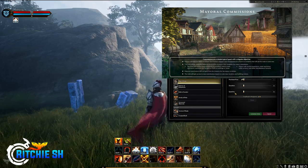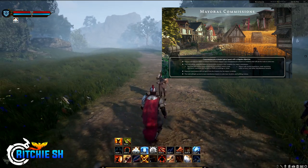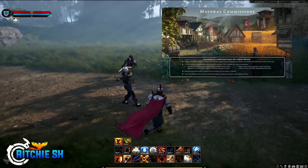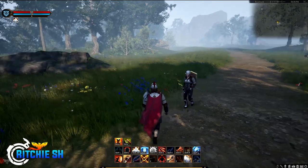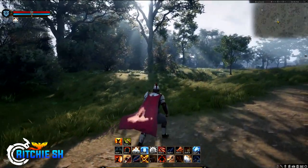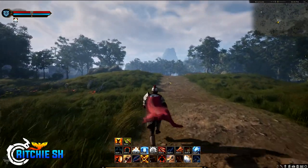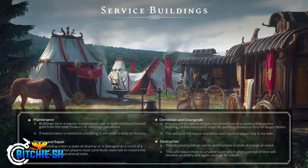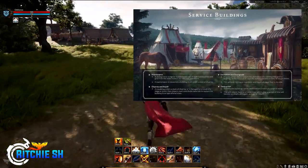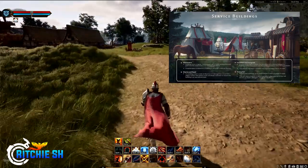Commissions are unlocked for the node based on the node type, location, and building choices. There are also policies, which we've heard a bit on before, which can alter the node's function, grant building and zone buffs, and affect node-to-node reputation. Each node can only slot a certain amount of policies at a time, and they are normally voted on by citizens — but the mayor does have the power to use up some mandates to bypass the voting requirement. Node buildings also need to be taken care of, requiring regular maintenance costs of node commodities and gold from the treasury to function. If maintenance for a building is missed, it will enter a state of disarray, meaning it is damaged and won't function, requiring players to contribute materials to get it back into operation.